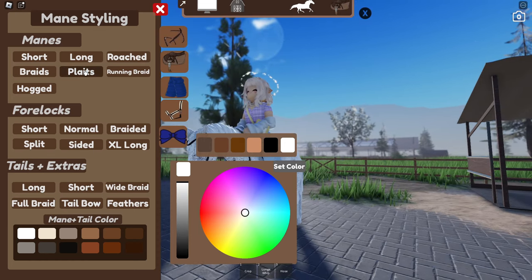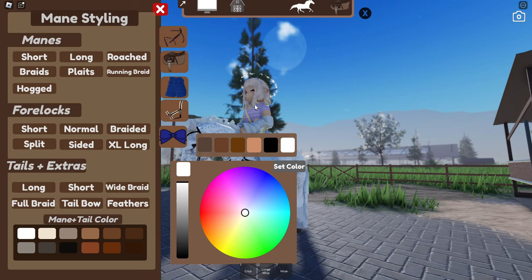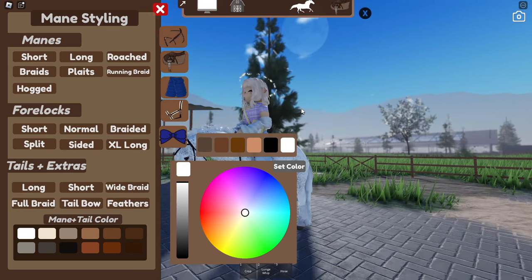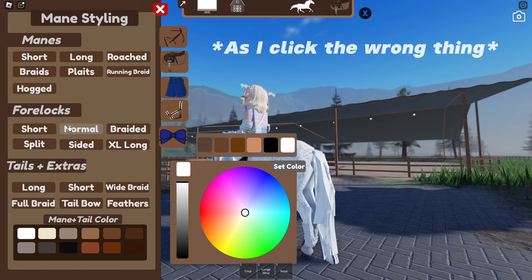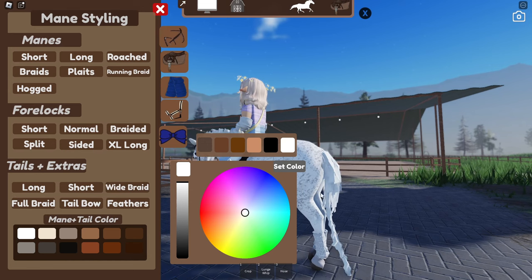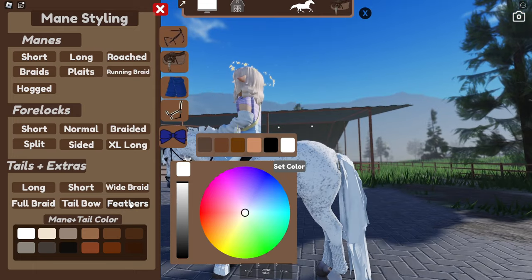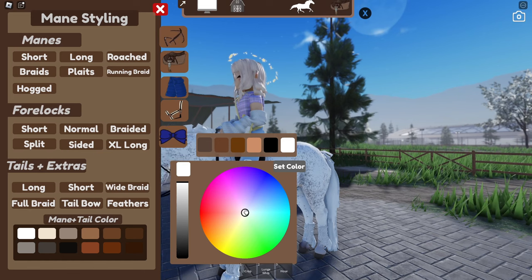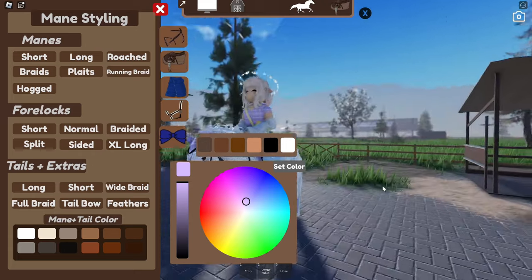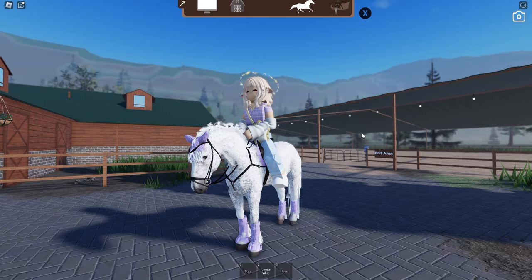Finally, we get to mane styling, forelock styling, tails, and extra accessories, along with tail and mane color options. For the mane I'm going to do plaits — all plaited. For the forelock, I love the extra-long look, but actually I think I'll do roached instead. For the tail I'll leave it normal, as some of the other options look a little choppy. You can also give your horse feathers and a tail bow. I'll go with my trademark light purple for the saddle pad color.